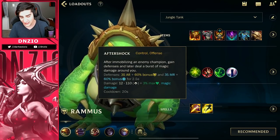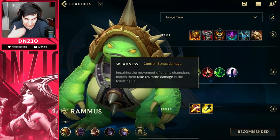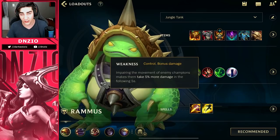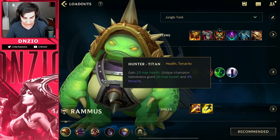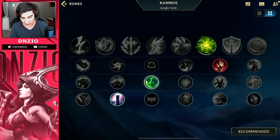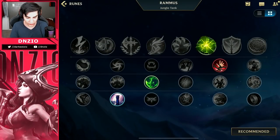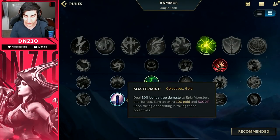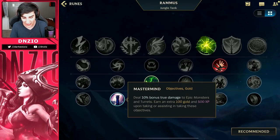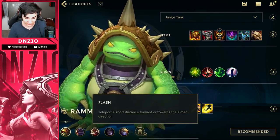For runes you're going to go Aftershock, because you're immobilizing enemies really efficiently. Weakness is so strong on this champ — enemies take 5% more damage in the following five seconds when you impair their movement, and you're always impairing movement. You can run Hunter Titan third or Backbone depending on what you need, but Hunter Titan is a solid standard. As a jungler you'll almost always run Mastermind, especially for true damage on epic monsters, turrets, and objectives.